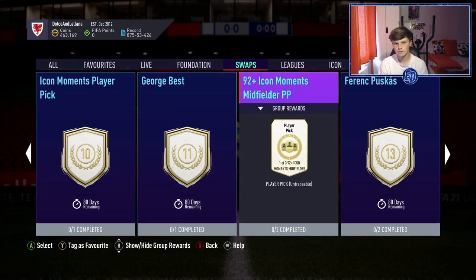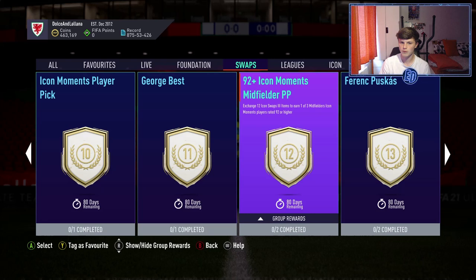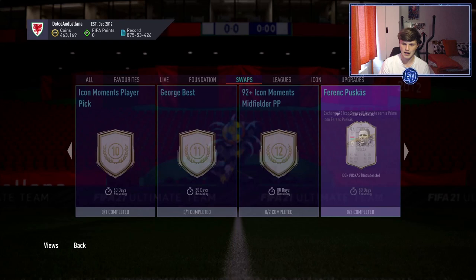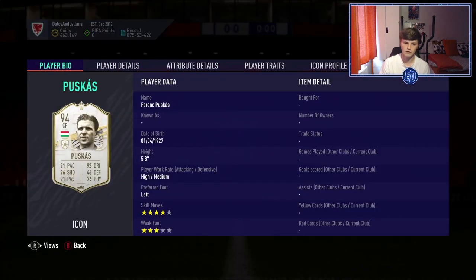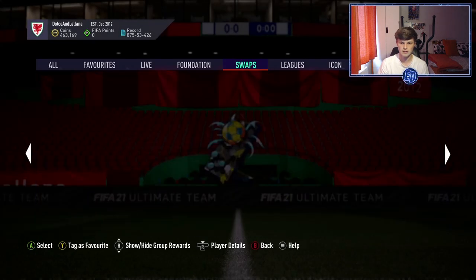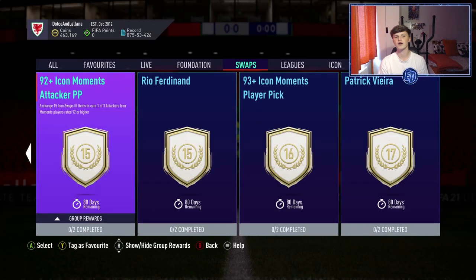For 12 tokens there's a 92-plus Icon Moments midfielder player pick — players like Kaká, Ronaldinho, Zidane, Vieira, lots of good ones in there but a few bad ones as well. For 13 tokens you get Prime Puskas Moments, a very very good card with three-star weak foot, similar to Stoichkov. I've got his baby card and he's still very very good.